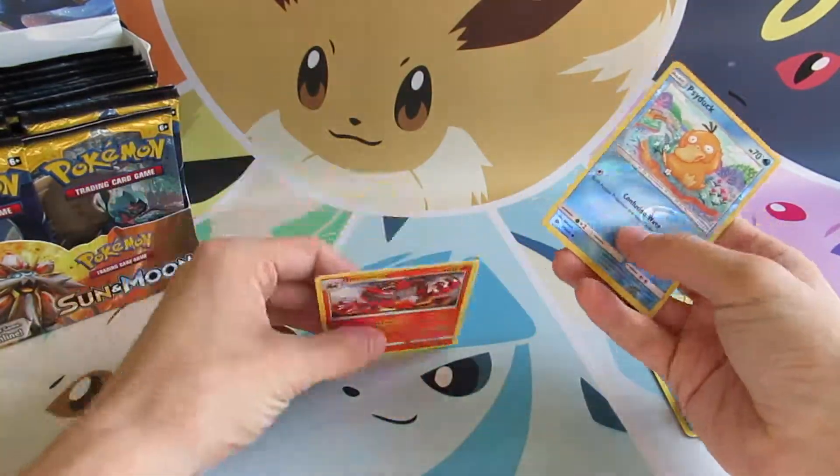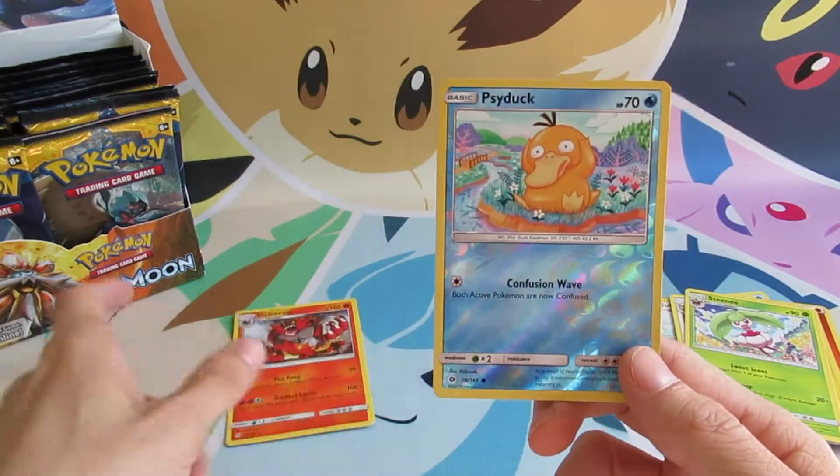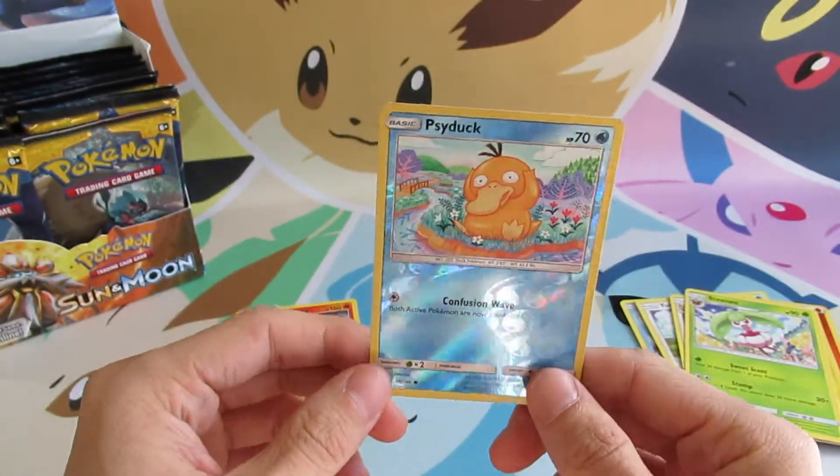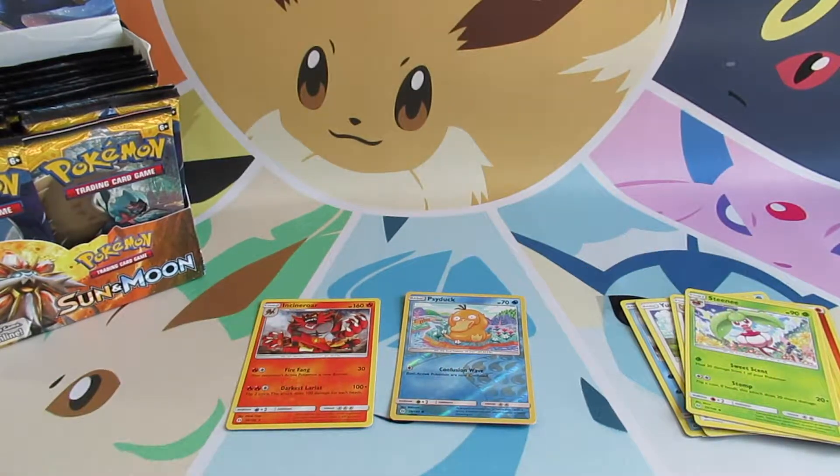So once again, the best two cards out of this pack would be the Incineroar and the Reverse Holo Psyduck, because I am collecting all of the reverse holos of the set. So that's really nice for me. You've been watching Sean's Pokemon — have a great rest of your day and I'll see you all tomorrow.